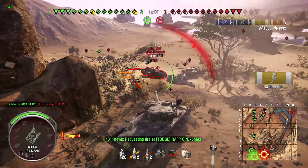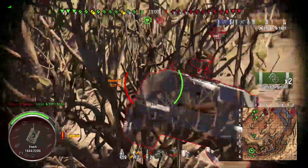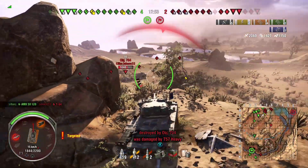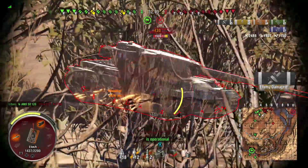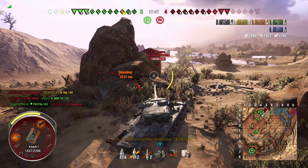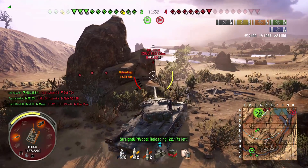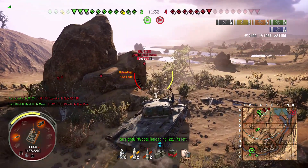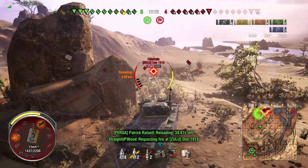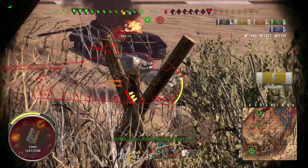We come over here because my team is starting to push out the one line and these guys are turning their attention, so I feel like I can get some shells out. I get a shot on the Chieftain, and the 704 breaks my gun. I don't really want to spend 20,000 silver, but I do have a good repair crew so they fix the gun. Drewski went down and said he didn't realize how many tanks they had back there. That's one thing you can't do in the Kronvoggen — you just can't all-in people unless you know you can clip them and they don't have any help.